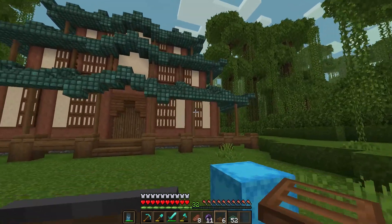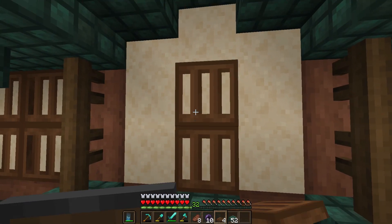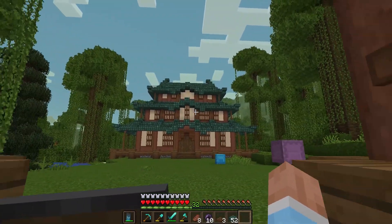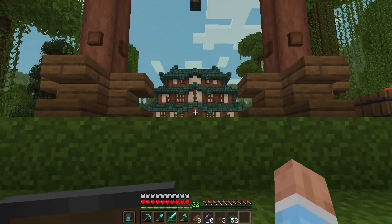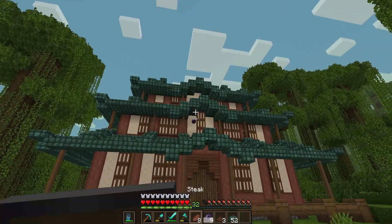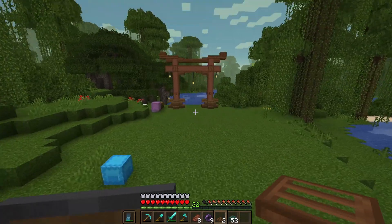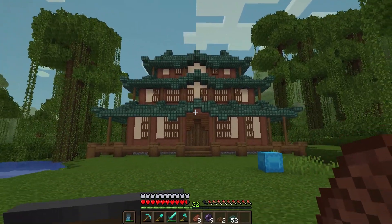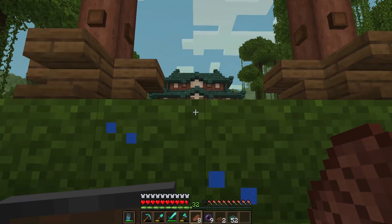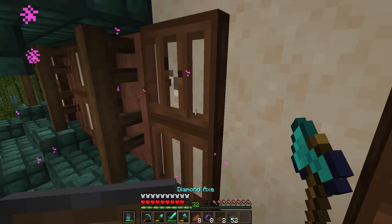I'm very, very happy with how this turned out. I went with the prismarine roof and I think it looks great. I didn't use any reference images — I just started building in my test world. There are a lot of people doing Asian/Japanese inspired builds right now and I hope I didn't just rip off somebody's build, but I think this is as original as it can be. We went with the same peaked roof design as last build, with those little things on the ends. I think it turned out pretty good.